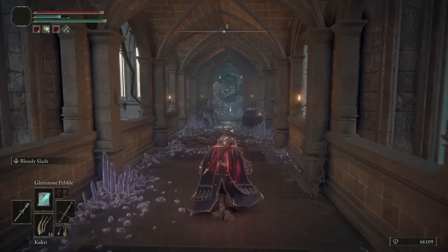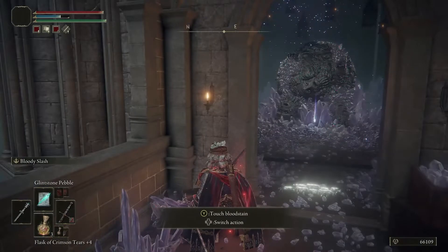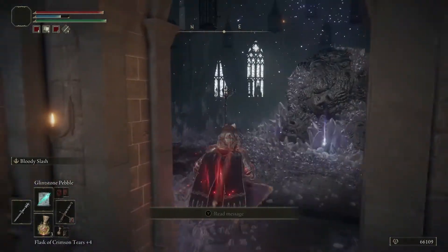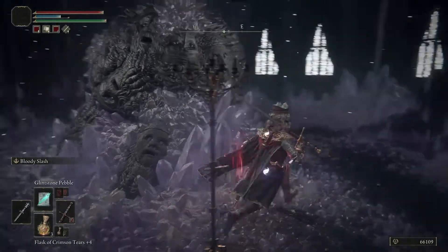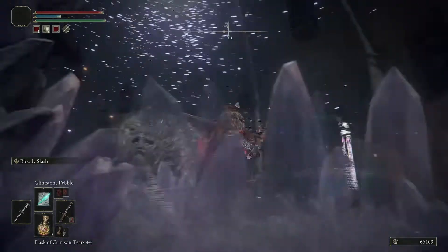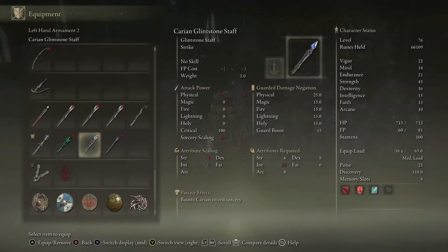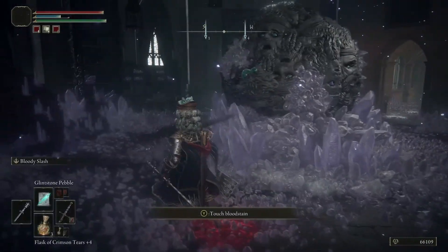I don't know what's standing in front of me here. The other videos on the internet showed you how to get here but didn't show you what enemies awaited. And there you have it — the Glintstone Staff. Let's see if anything else is in here. Pretty cool room. Now, about this staff: you need 52 Intellect. So I have a bit of ways to go, but I'm trying to collect everything in the game. And there you have it.